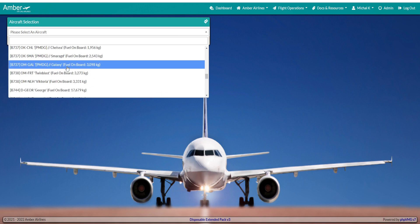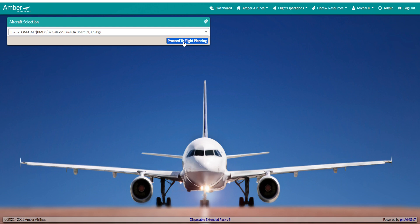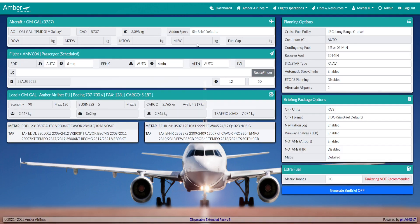If you fly PMDG you choose the 737. I'll choose PMDG and then press proceed to flight planning. Now very important is choosing the correct profile — for each different type of aircraft we have different profiles. For PMDG you choose PMDG, not the default. Then choose your flight level, 45 minutes reserve, and generate the SimBrief plan.